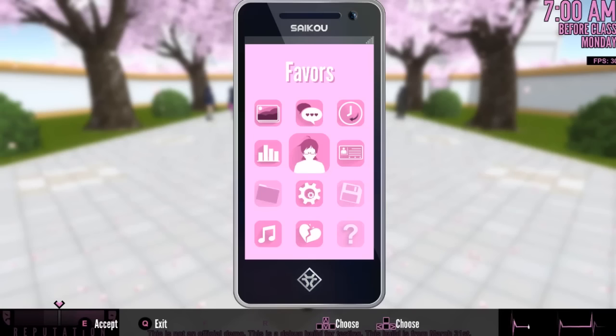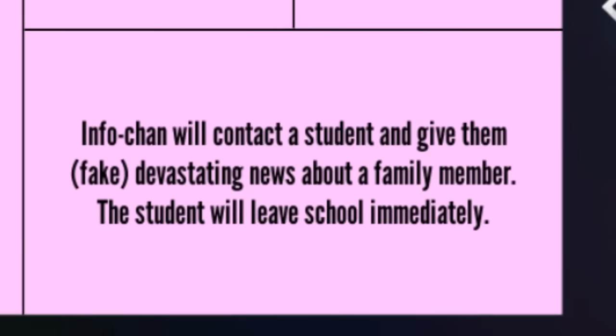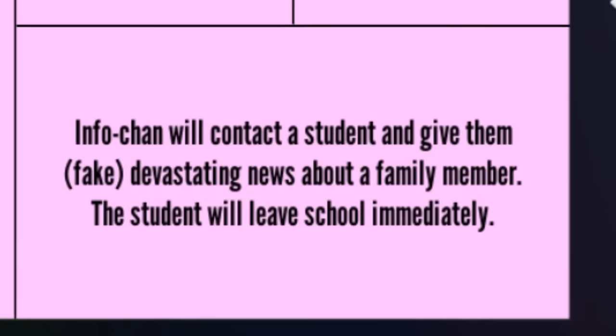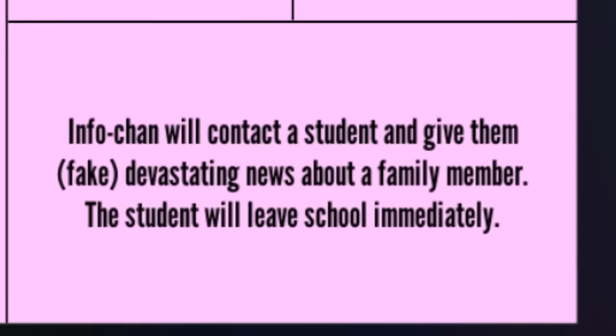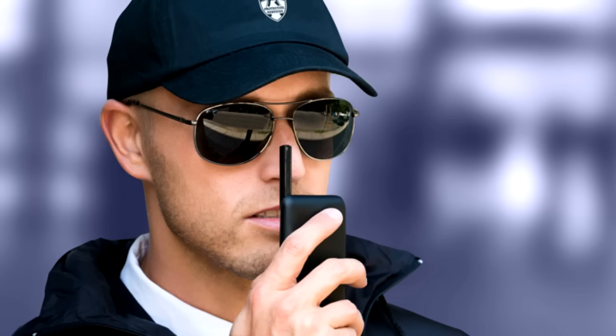The next thing I want to check out is using Infochan services to make a student go away for the rest of the day - they just leave the school. I want to know how the fuck we can make that possible. Sending a student home costs 10 panty shots? God damn, that's a shitload. Infochan will contact the student and give them fake devastating news about a family member, and the student will leave school immediately. When I was in school, if I heard my cat died, I couldn't just leave - a security guard would be like, bring that ass back here, boy.